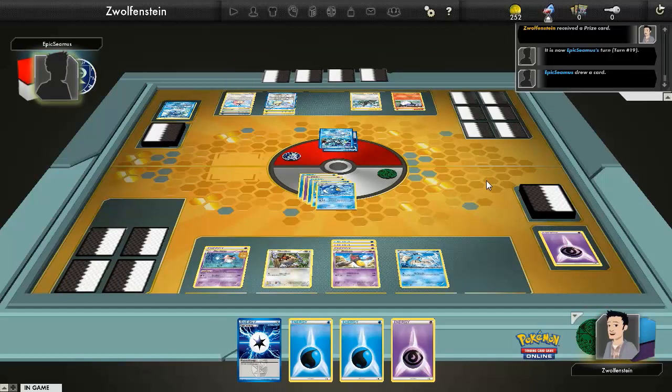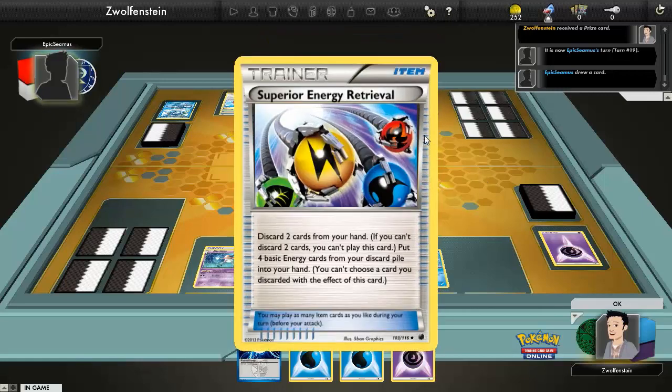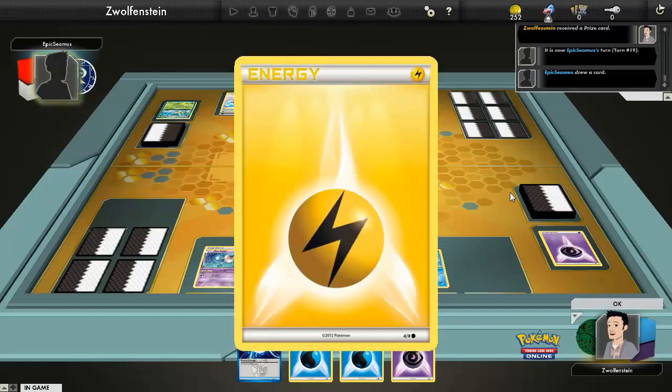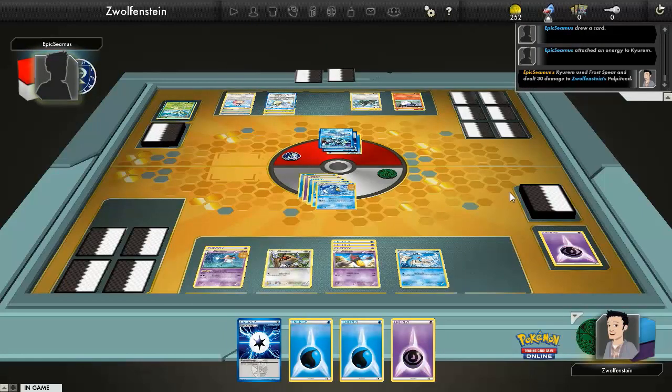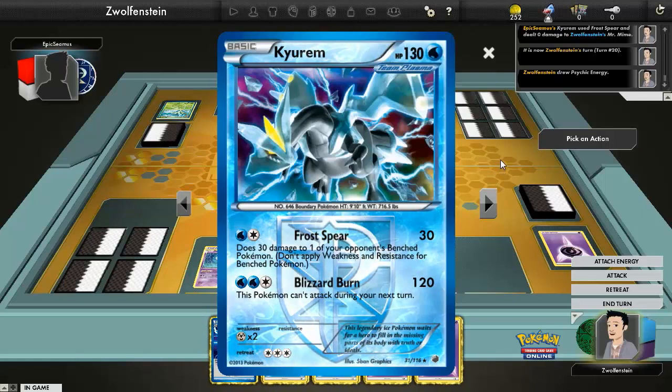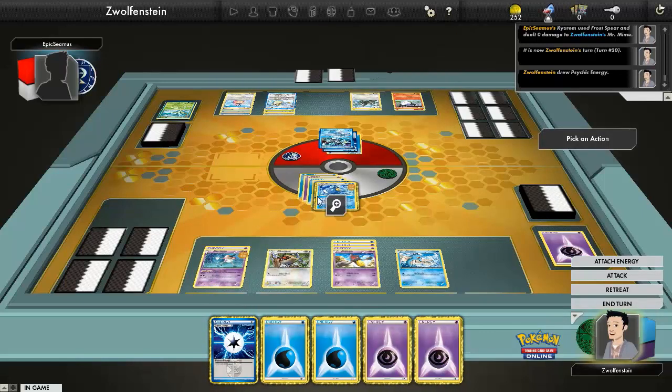Play Superior Energy, take those, attach that — Frost Spear. On my end it's barely going through. Put that on Mr. Mime. Mr. Mime prevents all damage to benched Pokémon — son of a bitch, he doesn't have to be the active! I'm well aware of that now. Mr. Mime protects everybody on the bench, so Frost Spear will do 30 damage to nothing but the Pokémon in front of me.